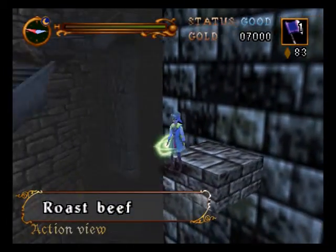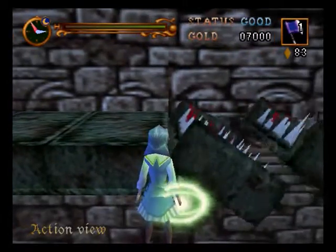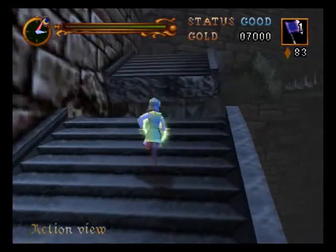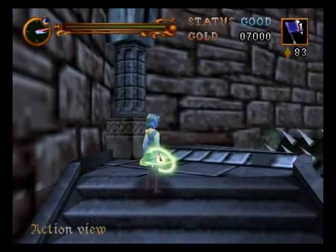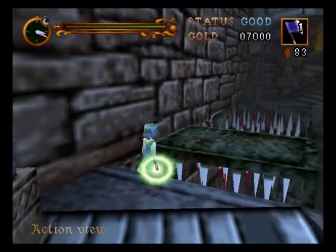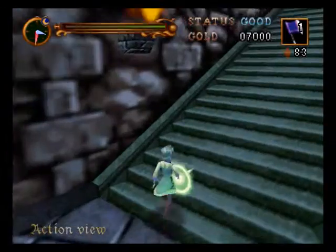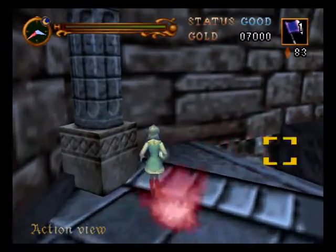Roast beef from Popeyes. I'm on an invisible walkway right now. Oh, watch out for the guillotine there. Almost got me. Almost. And now... this is pretty tricky — gotta be pretty fast when you're pulling off those green stairs. Yeah, Dragonbone.